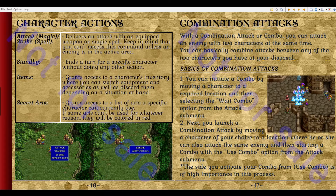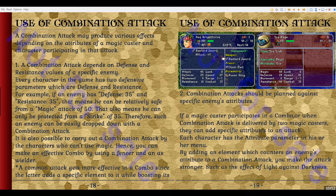Combining attacks — this is where we want to look. With a combination attack or combo, you can attack an enemy with two characters at the same time. You can basically combine attacks between any two characters you have at your disposal. You can initiate a combo by moving a character to a required location and then selecting the 'wait combo' option from the attack submenu. Next, you launch a combination attack by moving a character of your choice to a location where he or she can also attack the same enemy and then starting a combo with the 'use combo' option from the attack submenu. The side you activate your combo from is of high importance. A combination attack may produce various effects depending on the attributes of the magic caster and character participating in that attack, and depends on the defense and resistance values of a specific enemy.